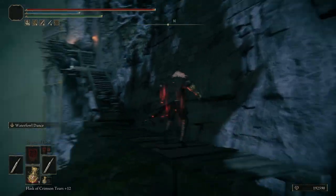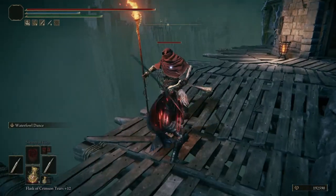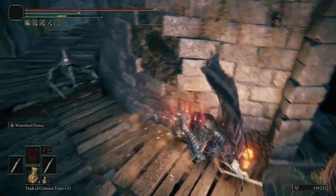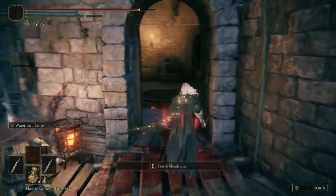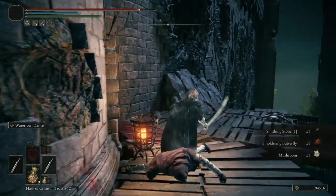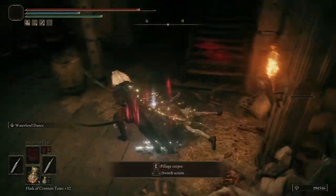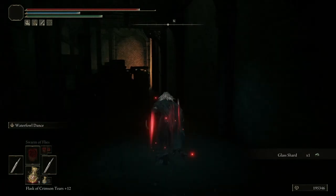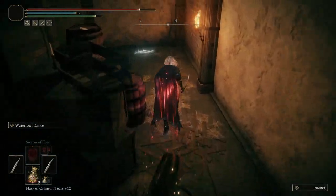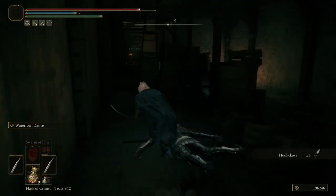You just want to keep pushing through. There's somebody at the top of this — they're going to alert everybody. You don't really want to peek that corner; you want to kind of stay back, because there is a person who shoots arrows right over there. They'll shoot at you. So you're going to want to kill these guys. There's a very, very good weapon right here at the beginning — it's the Hookclaws, a very good bleed weapon for new players to get used to the game.